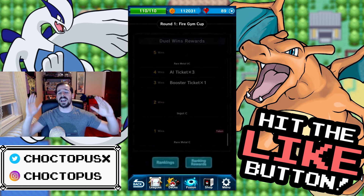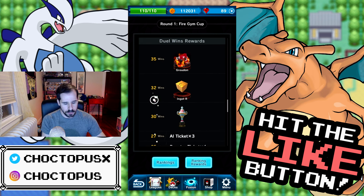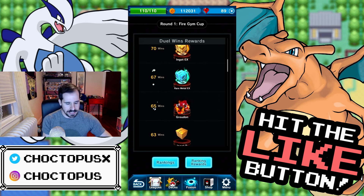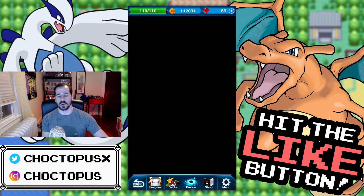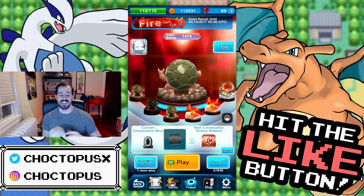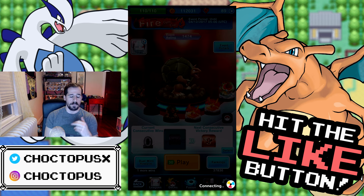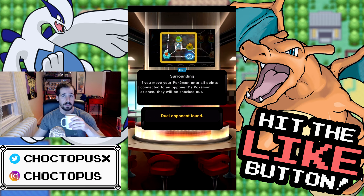Let's check out the rewards for the Fire Gym Cup. If you make it to 35 wins you get a Groudon, and at 65 wins you get a second one — pretty cool. You also get EX boxes. We're gonna try to get wins and get that Groudon because I failed to get Dragonite last time. For those who don't know: one and two move point Fire Pokémon get an extra move point, and Ground Pokémon get a damage boost.